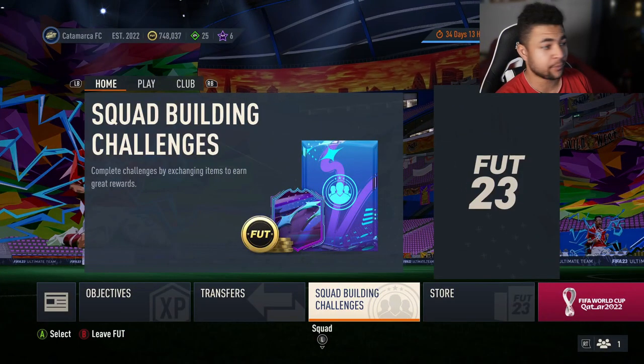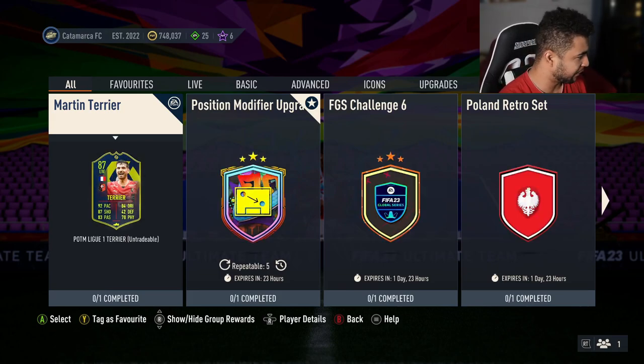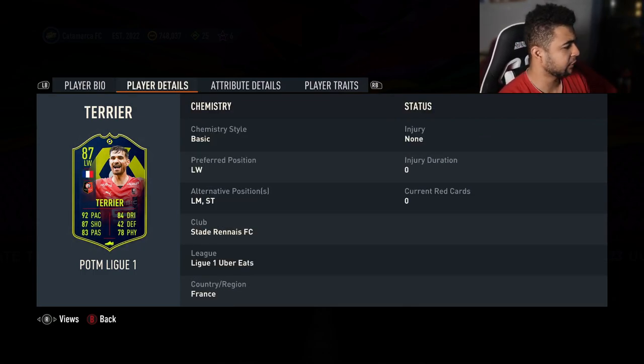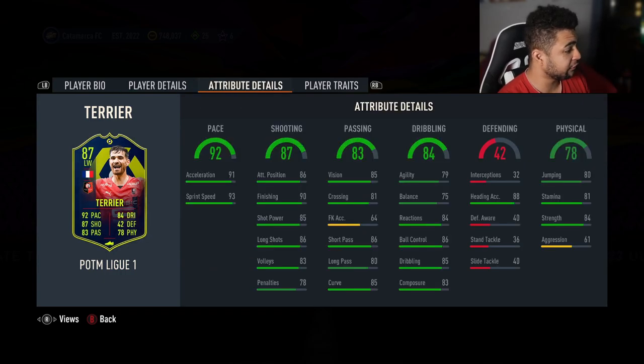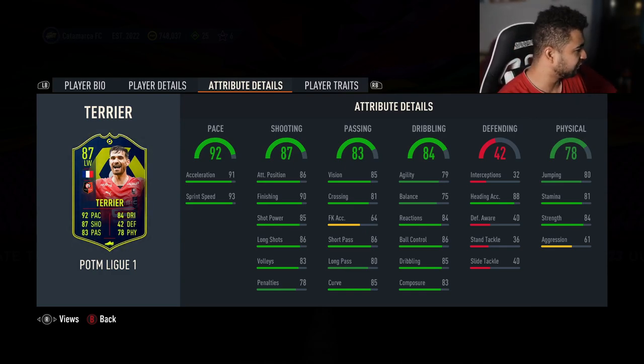Welcome back to the video. Let's go to the SBC section. We will see Martin Terrier, League Player of the Month. Last month it was Messi, this month it's Martin Terrier. 3-star, 4-star, high medium. He can play left wing, as well as left mid and striker. Acceleration and sprint speed: 91 and 93. I don't think he's explosive, I think he's controlled. And I think you can make him lengthy with an architect. But even though that isn't the meta anymore, the option is still there — lengthy players just aren't as overpowered as they used to be.